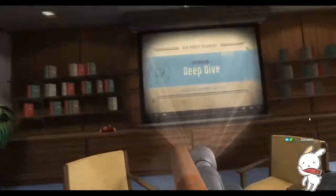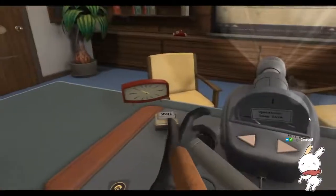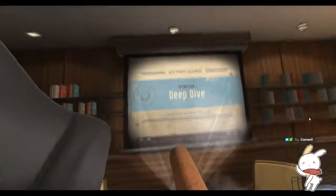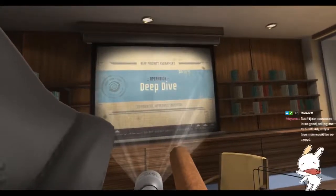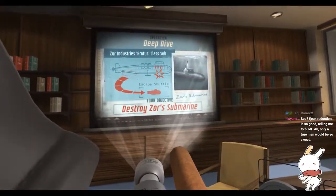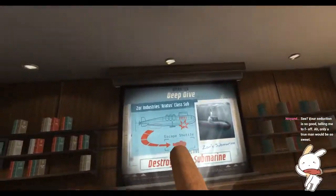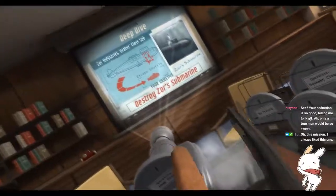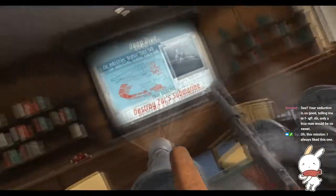Deep Dive. Your next mission will take you to the beautiful Caribbean, but this is no vacation. We can't afford that. You'll need to destroy Zor's top secret submarine, but don't count on using an escape pod — we find those things at the bottom of the ocean all the time. The people inside are usually pretty dead.